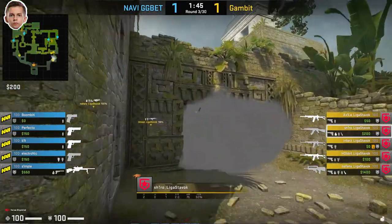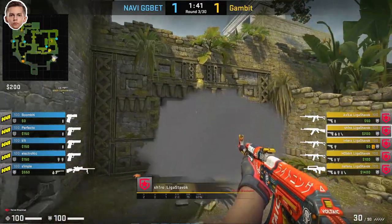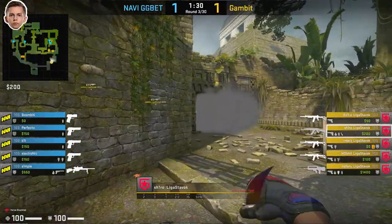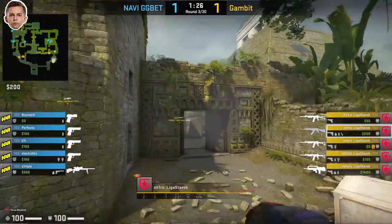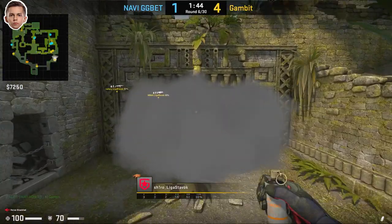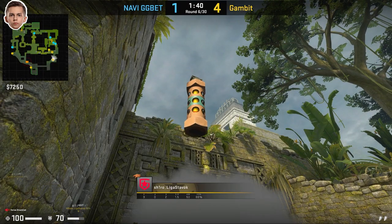Shiro's default role on the T side of Ancient seems quite supportive. Shiro's going to be outside B and jumping into smoke to see if he can get any info from ramp. Once again, the CTs have smoked off door, so Shiro tries to jump peek, but he can't see any gaps, so he has some flashbangs ready just in case the CTs push.